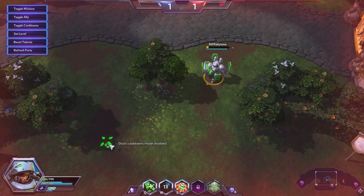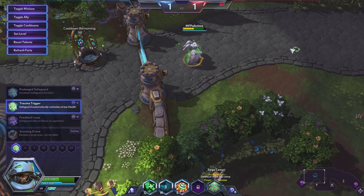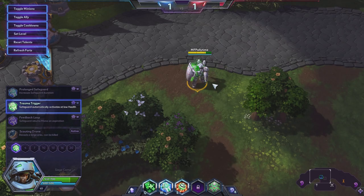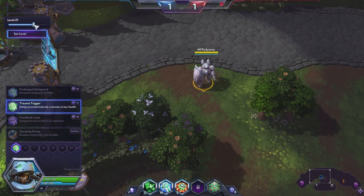Let's take a look at the talents. We have Prolonged Safeguard, which increases Safeguard duration by one second — so the W ability lasts four seconds instead of three. Then Trauma Trigger: Safeguard automatically activates on low health. You gain an untalented Safeguard automatically if you take damage while below 50% health, with a 20-second cooldown. That seems incredibly strong — worth checking out.